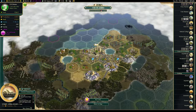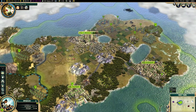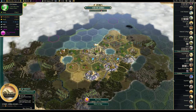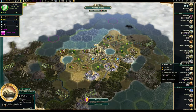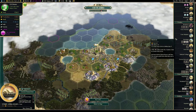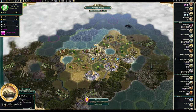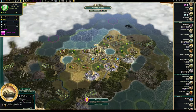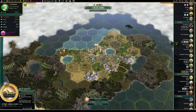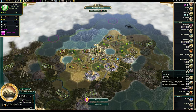Next up, we have to consider wonders. There are a few key wonders, but you should know that every wonder in the game generally provides plus one culture. Let's jump into Rio and have a look. There are lots of cultural wonders, but some are more important than others. Some of them are national wonders, and others are unique — i.e. there can only be one in the game — like the Ufizi, which is one of the key ones.